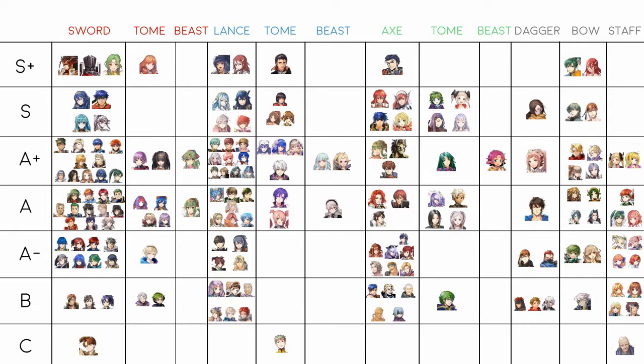Subaki has a niche among fliers for being incredibly defensive, but other fliers are generally better. He is seen relatively more in tier 20. Matilda is A- because of her resistance and potential with Distant Counter, but her stats apart from resistance are all worse than Peri's, making Peri generally a better pick — which pains me to say.